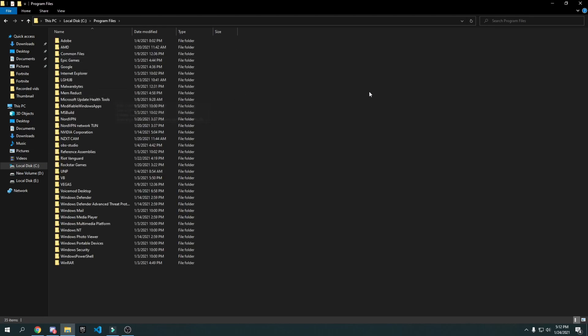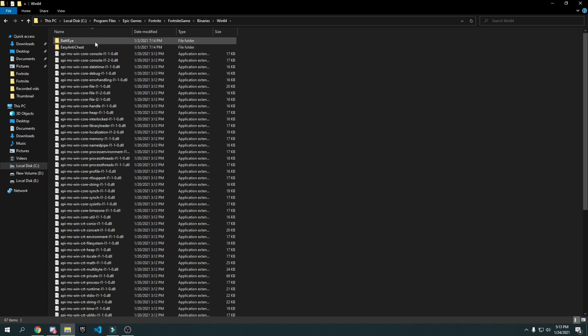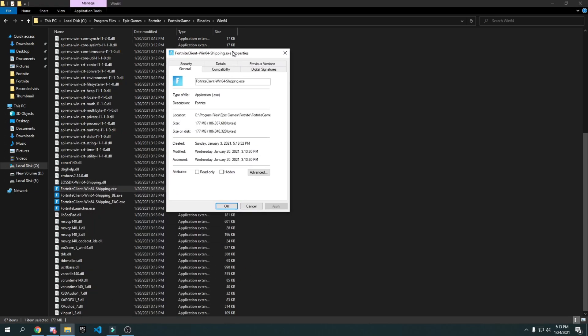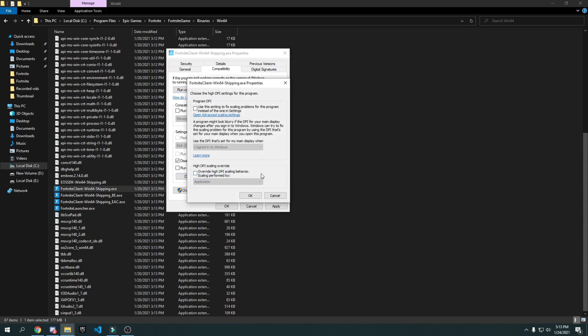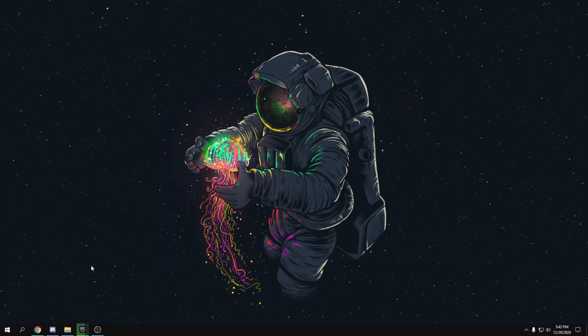Go to Program Files, then Epic Games, then Fortnite, then Fortnite Game, then Binaries, then Win64. Scroll down until you find FortniteClient-Win64-Shipping.exe — four files will look the same, so pick the one with the most size, which is 181,000 kilobytes. Right-click it, click Properties, go to Compatibility, check Disable Full Screen Optimization, go to Change High DPI Settings, check Override High DPI Scaling Behavior, press OK, then Apply.